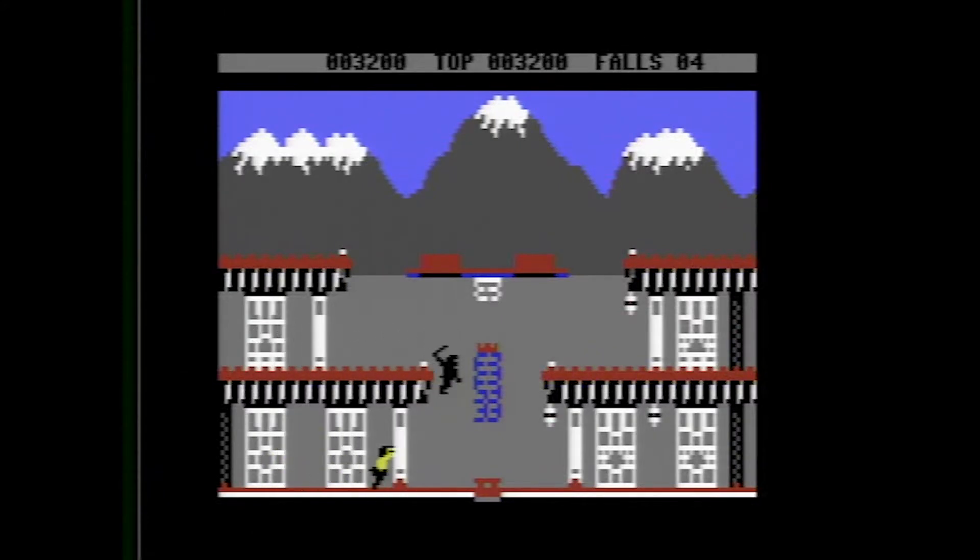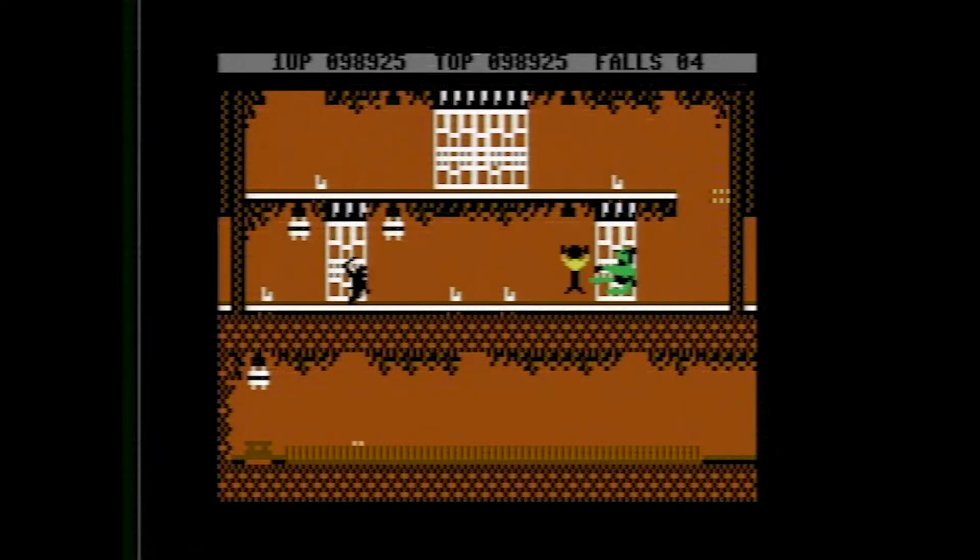Attempting to stop Bruce are two constantly respawning enemies. First, you have a nameless black ninja who appears to be really bad at his profession. Not only can you clearly see him, but he can't be bothered to do anything more than give you a gentle poke if you happen upon him. The other is a green sumo named Yamo. Despite his girth, he can be just as deadly with his feet as Bruce. Also, he makes a weird sound.